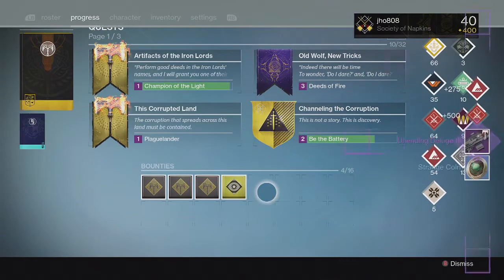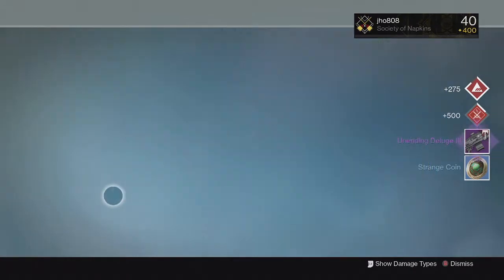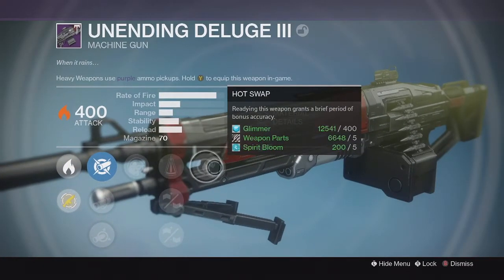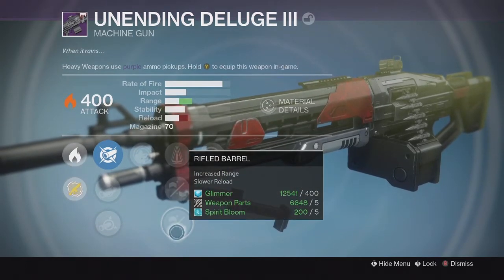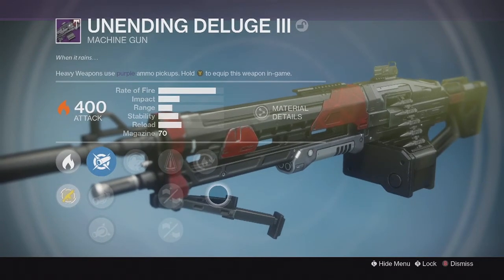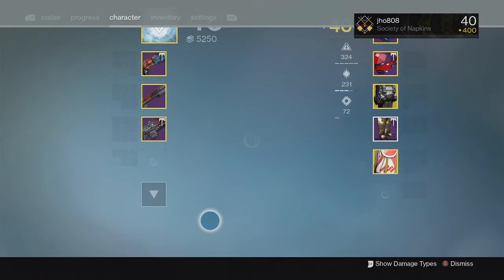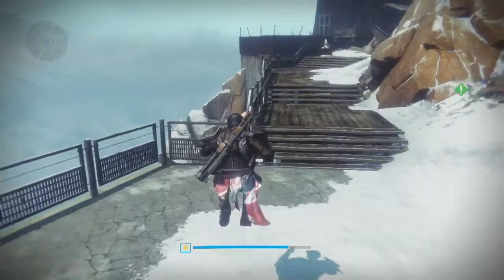For the second bounty drop we got another legendary weapon — the Machine Gun, the Unending Deluge. Came in at 400 with the perks Take a Knee and Hot Swap. Down the middle we got Perfect Balance, Injection Mode, and Rifled Barrel. Not the greatest perks on this machine gun though, and the Iron Banner one from Effordy looks a lot better, so I'll probably stick with that one and use this for infusion fuel.